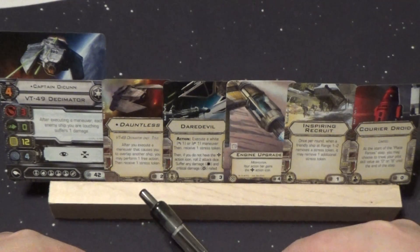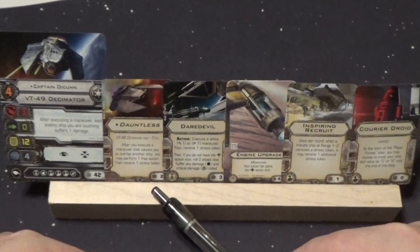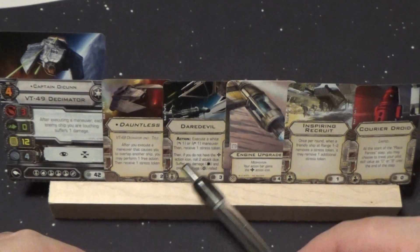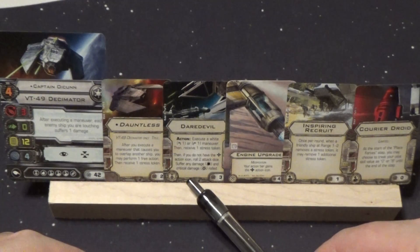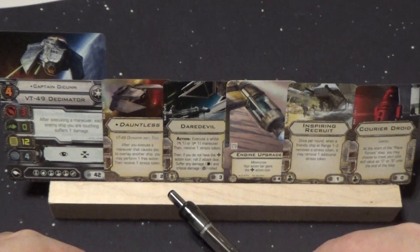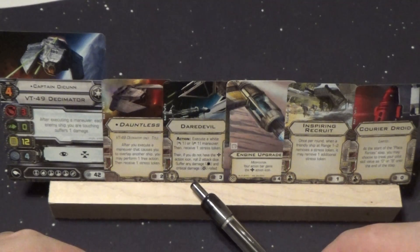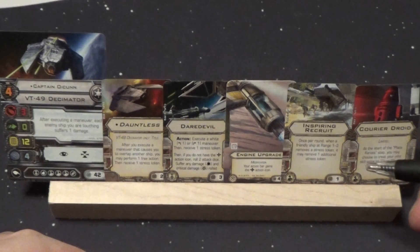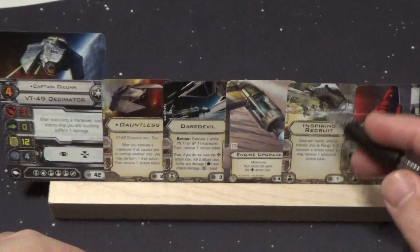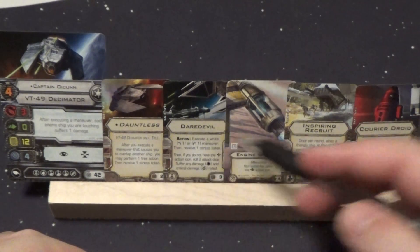So you go ahead, you overlap, you take one stress to activate Dauntless, then activate Daredevil taking another stress, and smash him in the face again. At that point you could take another stress after that — so you'd be triple stressed. If you wanted, you could also pull the MOF from the other ship and put Inspired Recruit here for one more point. Once per round, when a friendly ship at range 1-2 removes a stress token, you remove an additional one — so that would allow you to remove all three with one green maneuver.